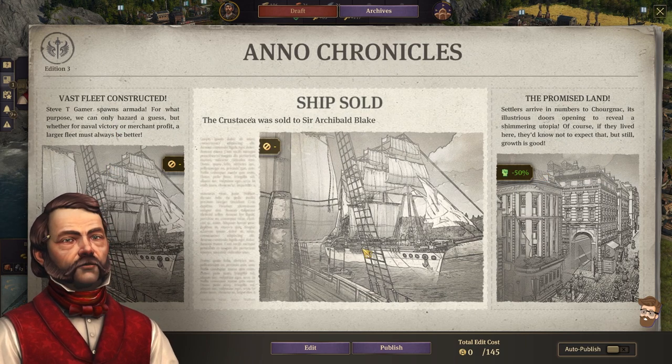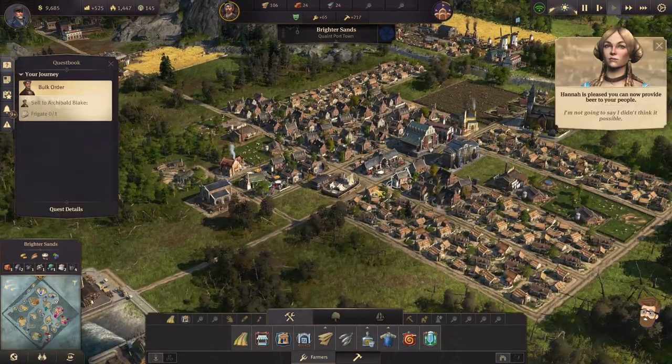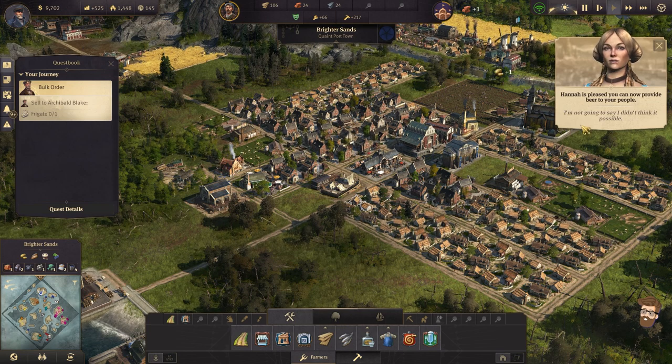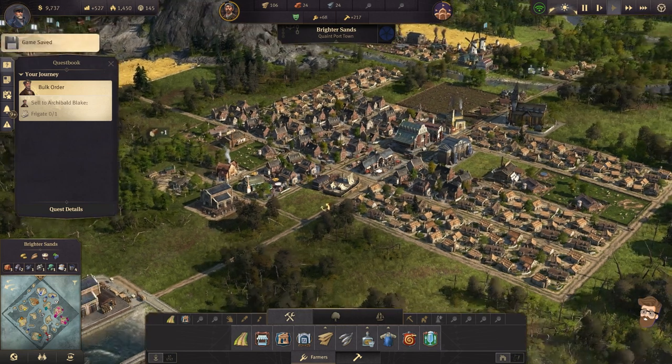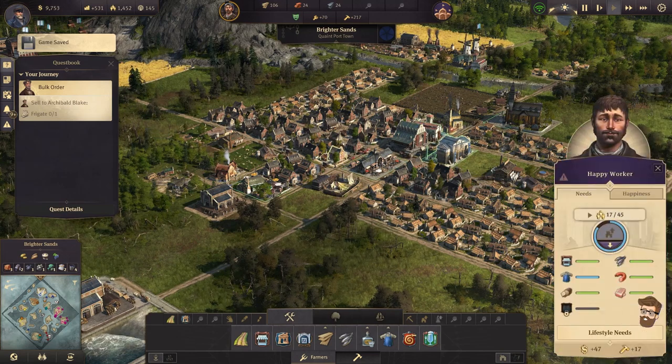So, built a fleet, sold the fleet, and promise land — yeah, I'm good with that. I'm not going to say I didn't think it possible. Hannah's police: you can now provide beer to your people. So, we have that done. And we get an auto save — that's nice.